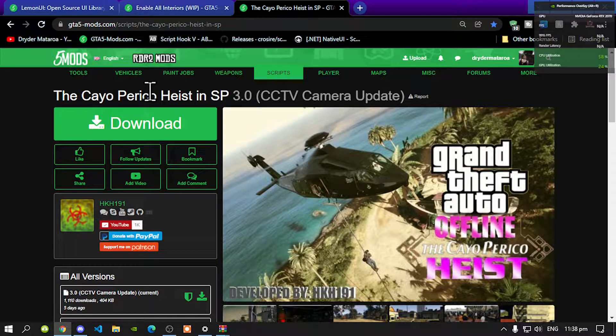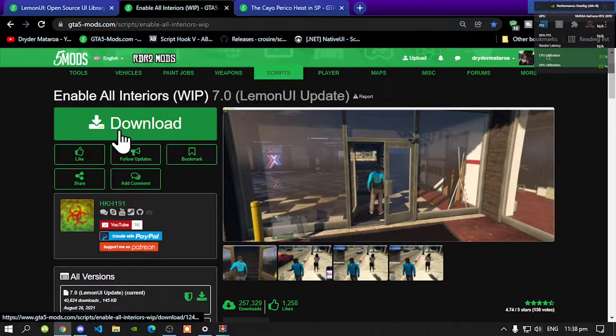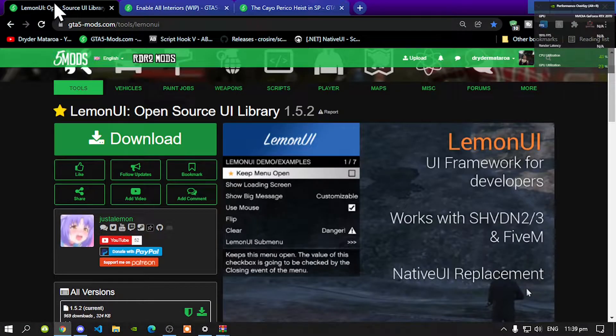Like always, make sure that you download and install all of the latest requirements. Once you have completed that process, then download this mod — I will leave this mod inside my description below. This mod does require a few requirements, so make sure that you download and install Enable All Interiors. Next, download LemonUI and I will leave this inside my description below.